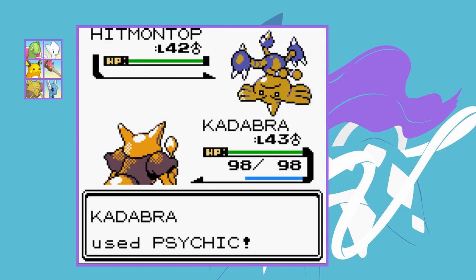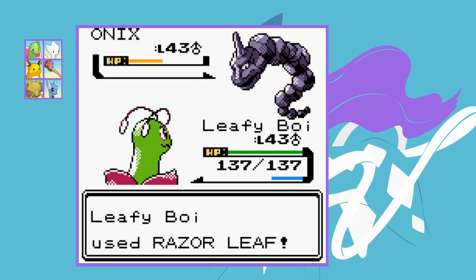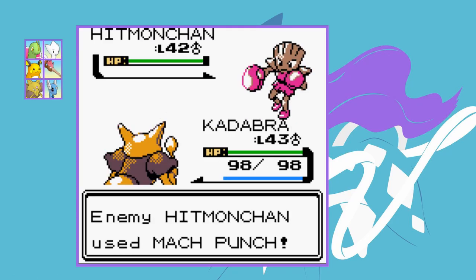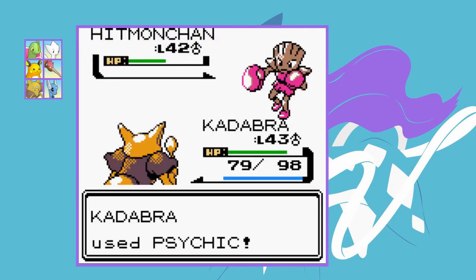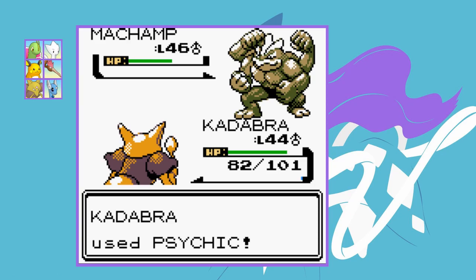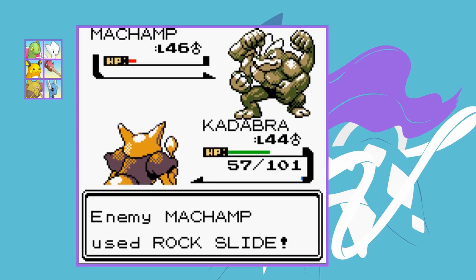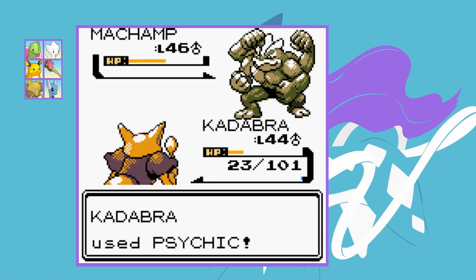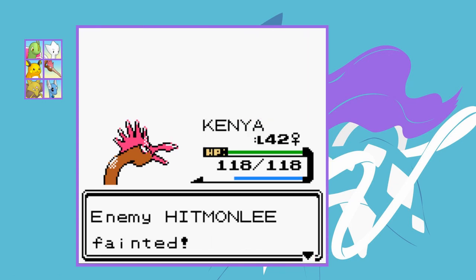Bruno wasn't really a problem either. Kadabra's Psychic one-shots Hitmontop, Leafy Boy takes out Onix with one super effective Razor Leaf, and Kadabra returns for Hitmonchan — again a one-hit KO. Machamp actually survives the Psychic though and uses Rock Slide which is terrifying, but we survive and take it out across two more Psychics after a Max Potion. Kenya's Drill Peck finishes off Hitmonlee for the third match — easily cleared.